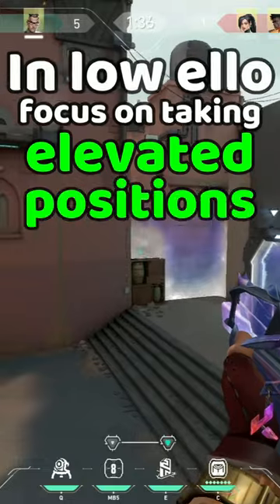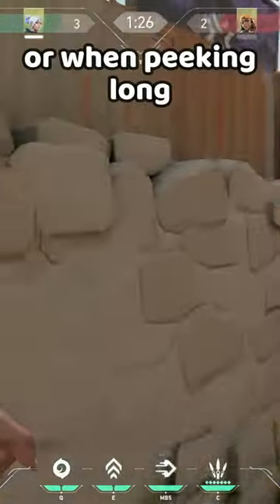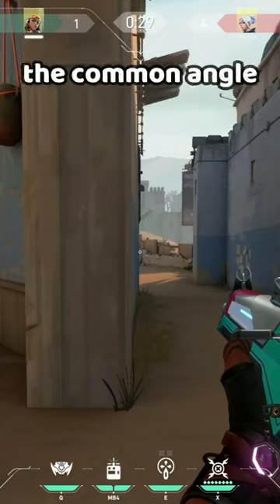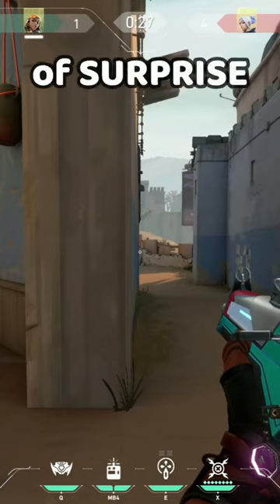In low elo, focus on taking elevated positions, such as on track. Or when peeking long, jump on the side wall, because enemies will pre-aim the common angle, giving you the element of surprise.